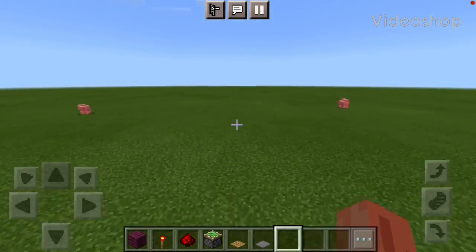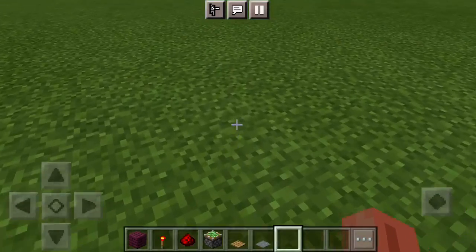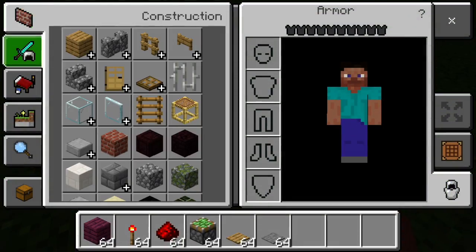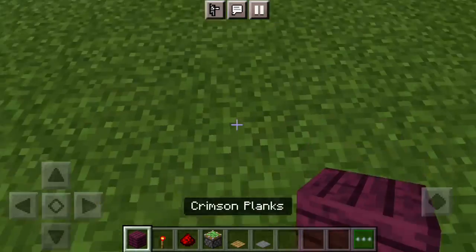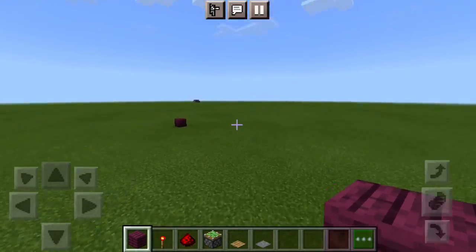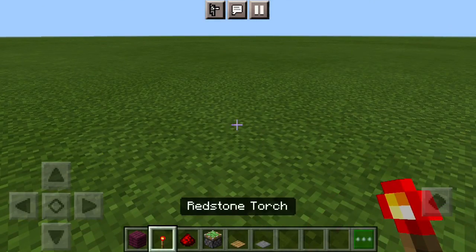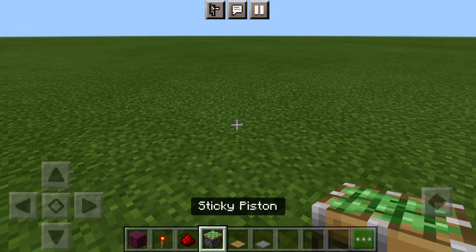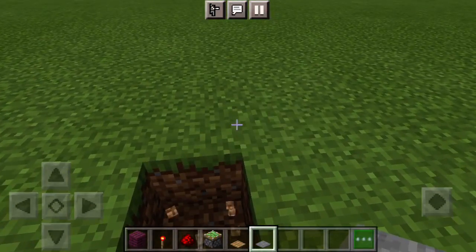Hey guys, what's up, Fancy Chalk Sticks here, and today we're going to be showing you how to make a redstone door. For this, the crimson planks — you could substitute with any block you would like. Then you need a redstone torch, redstone, sticky piston, and a stone pressure plate.